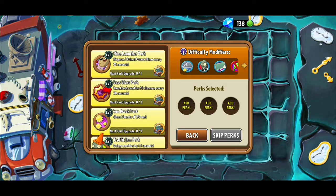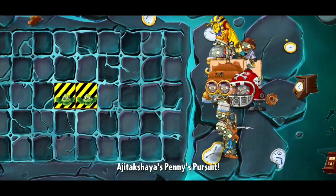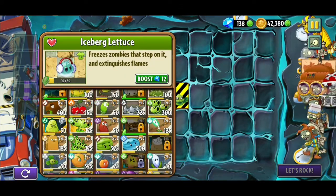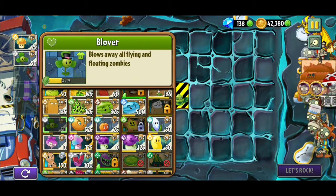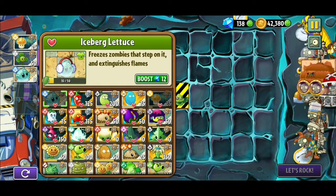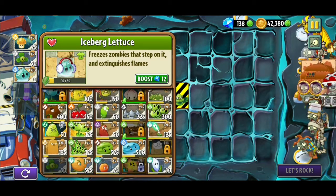Okay, so you need this — this is the perk that you need: Base Blast. Frankly, they just keep adding new plants; I think I need to look into it. But what you need is the blower — that's it. Once you have this, you've pretty much won the entire thing.